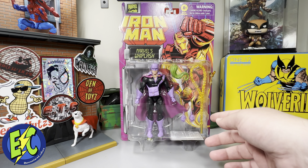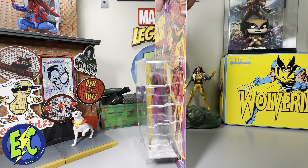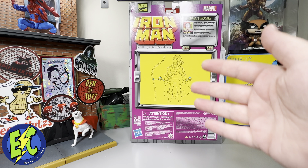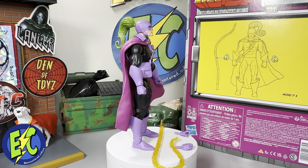Whiplash — another cool, obscure character to add to the display. He's got a ponytail, he's got his whip, he's got his extra hands, nice card. Flip it to the back: there's your nice Iron Man logo, your little diagram, important information at the bottom, and your blurb. Whiplash puts his skills as a weapons developer to criminal use, taking his cybernetic whips to battle against Iron Man. Cool — let's get him out of the box.